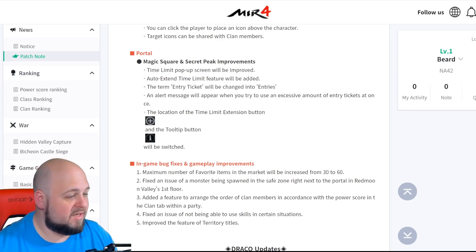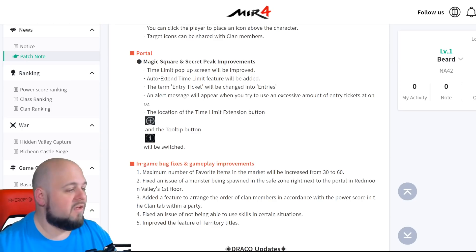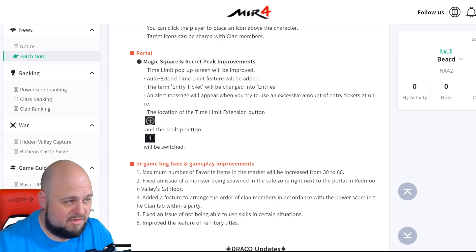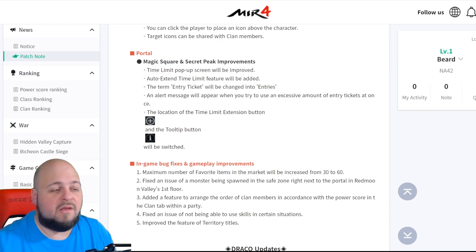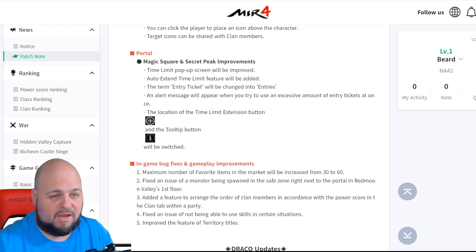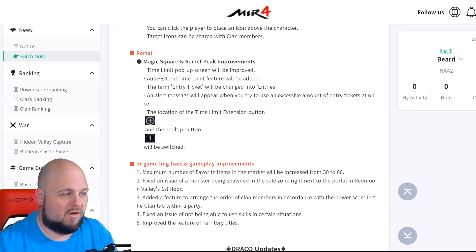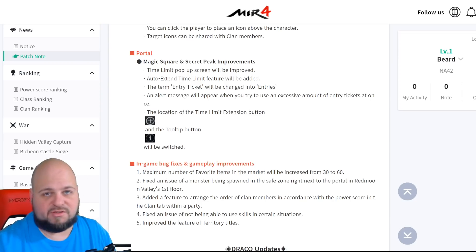The location of the timeline extension button and tooltip button will be switched, so people will probably hit the wrong button for a few days. But the way this works is: once you're in a magic square or secret peak, you can bring up this screen to set up auto-extend. I haven't figured out quite how it works with the gold versus tickets option, but I know you can extend.